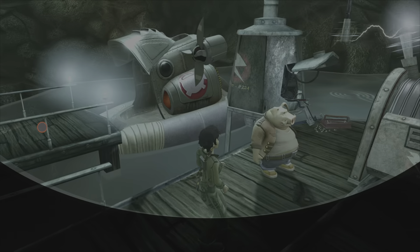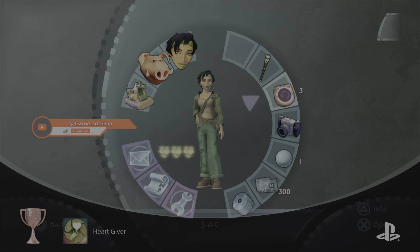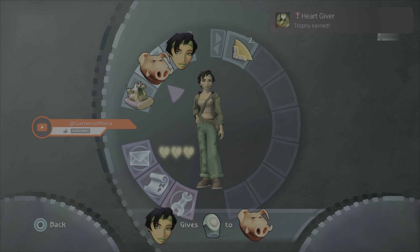Then right before you and Paige leave the hangar for the first time, make a U-turn, go back in, go into your menu, then go into Jade's sack, take out the P-1, hover it over Paige, the trophy pops, and that's all there is to it. I'll see you next time.